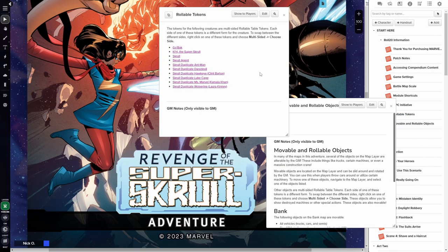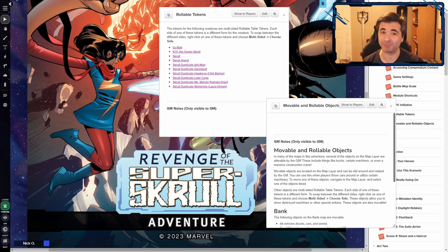Rollable Tokens lists all the tokens in the module that are multi-sided. Because this adventure involves shapeshifters, there are a bunch of tokens that can flip between Skrull form and another identity. The Moveable and Rollable Objects handout lists all the objects on the map layer that can be moved around. Your heroes can throw cars and ATMs as they stop a bank heist, there are machines that can be destroyed in a later building, and there's a crane that can be moved. This gives characters a chance to interact with the environment, but players aren't going to know about those things just by looking at the map, so be sure to suggest things like, hey, you could rip that ATM out of the wall and throw it. I actually did that during my game, and my player absolutely loved being able to throw ATMs at the bad guys.